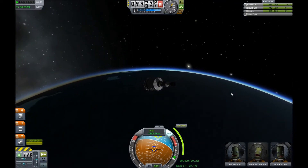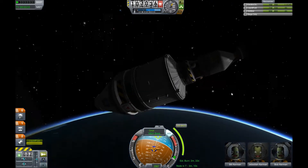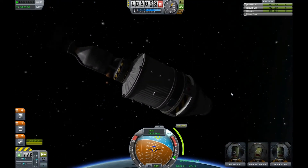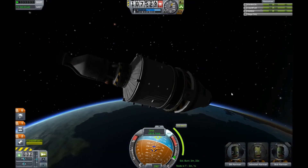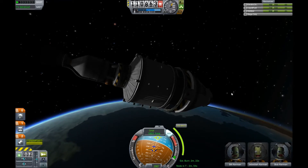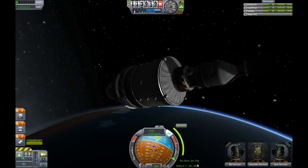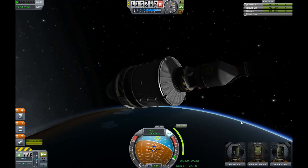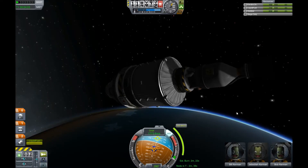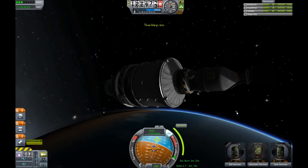I'm using the nuclear engine, which means my thrust is just lame. So what I'll need to do is use my brain and burn for a lot longer than I normally would. As you can see, the estimated burn is two minutes and twenty-two seconds, which means I should start burning at one minute eleven seconds before the node, coming up in just a moment. I'll time-accelerate just a bit to get close to that.